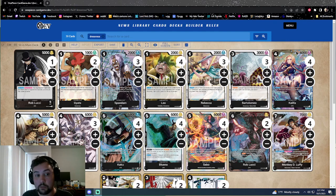This deck starts off with a lot of early game searching power. Between three Spandams and three Rebeccas, you could move it up to four of each, but then you'd have to drop Leo by one and probably Blueno by one. I valued those cards more, so having three of each searcher is efficient enough to find the cards you need without flooding your board with too many searchers.